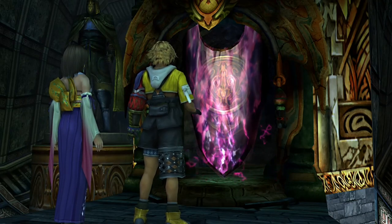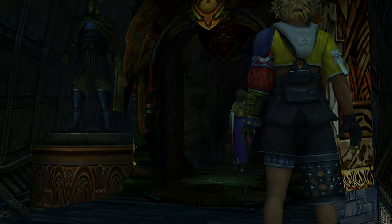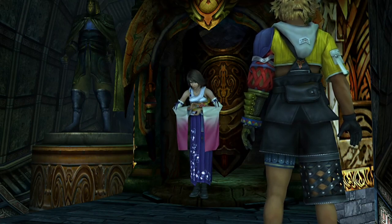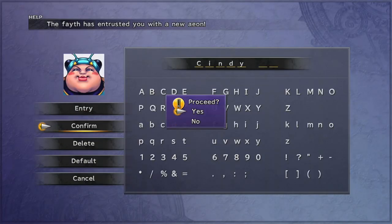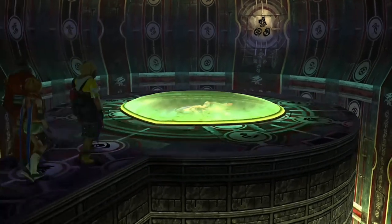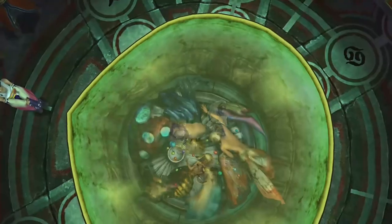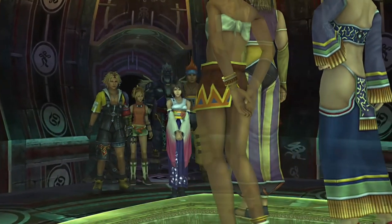If you have the Blossom Crown and the Flower Scepter, along with all the other Aeons — the five regular Aeons, Anima, and Yojimbo — you will be able to get the Magus Sisters. Just having the two items isn't enough on its own. Unfortunately, if you couldn't get Anima because you missed a destruction sphere prize, you also won't be able to get the Magus Sisters, which is a shame because Anima and the Magus Sisters are extremely powerful and make some end-game Monster Arena bosses easier. If you do have them, go back into the Chamber of the Fayth after getting the Magus Sisters to get an extra sphere after a short cutscene.